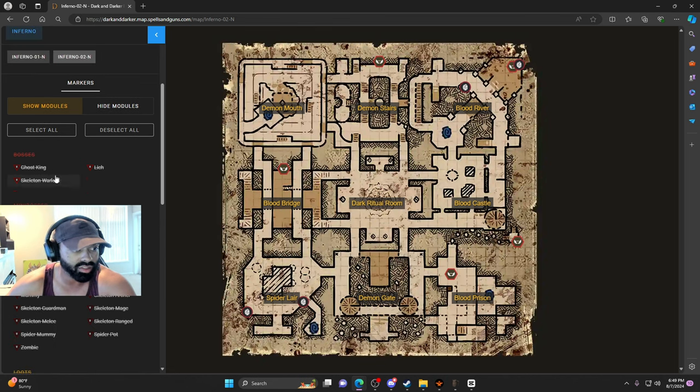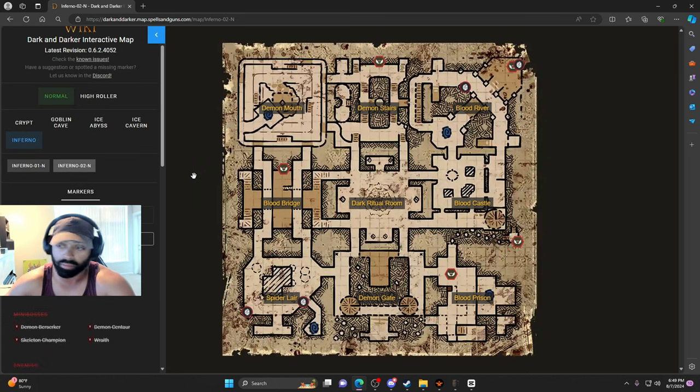I believe the bosses are randomized now. They used to have set spawns depending on the layout of the map, and I don't think it's like that anymore. But I highly recommend just Googling the Dark and Darker Interactive Map and pulling it up on a side monitor when you're getting stuff done, trying to quest or anything. It really comes in clutch.